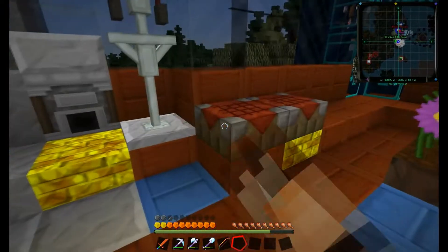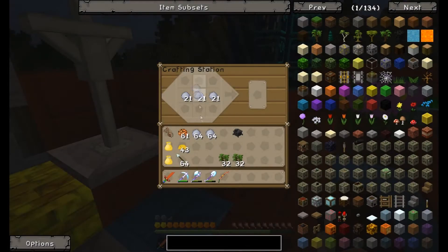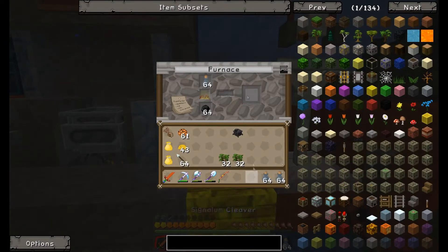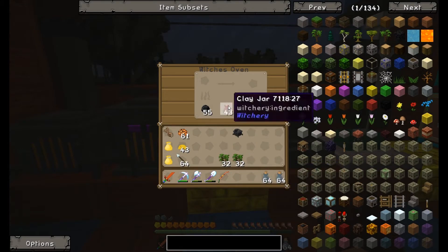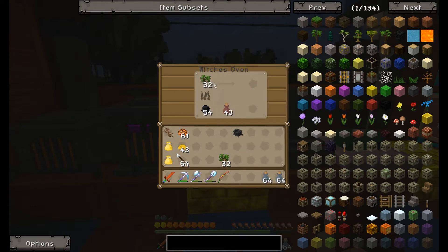Alright, let's get on with the tutorial. Step 1, you need to craft a Witch's Oven. Step 2 is to craft the soft clay jars as I'm showing you right now. Step 3 is to put these clay jars that you just crafted into a furnace and wait until they're all cooked. Step 4 is to put all the 32 saplings and the clay jars that you just cooked into the Witch's Oven.